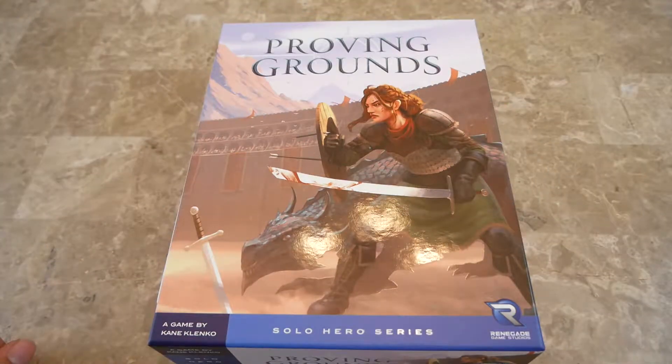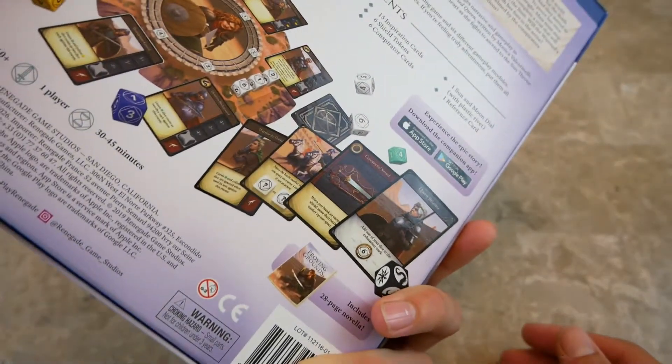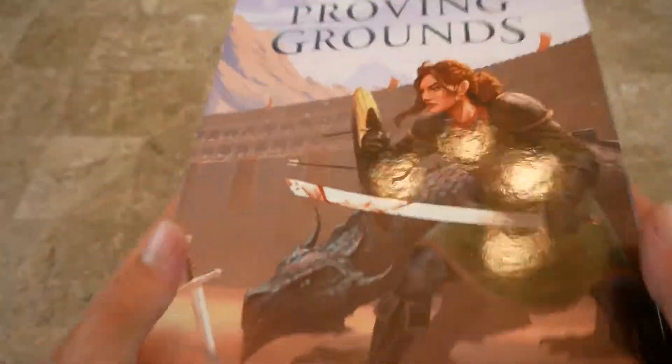We've got this game here — Proving Ground by Renegade Games, designed by Kayn Kalenko — and it's a solo game. Let's open it up and see what we have inside. Solo game, 30 to 45 minutes.